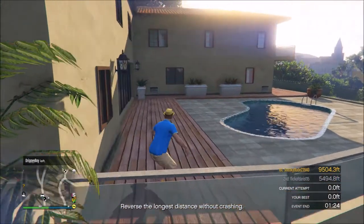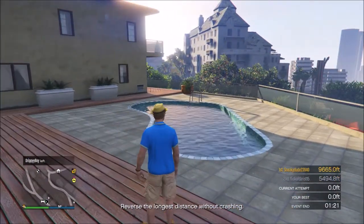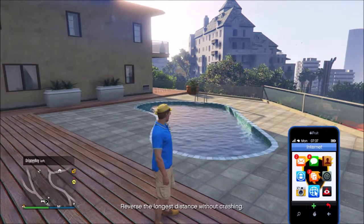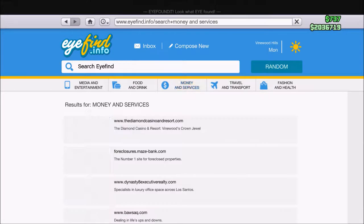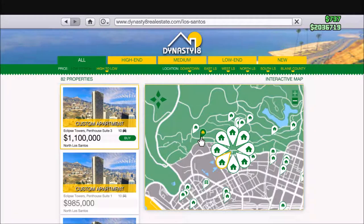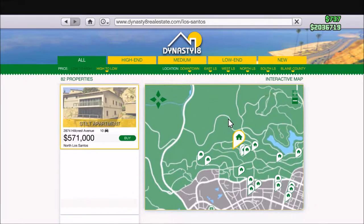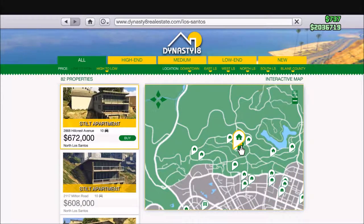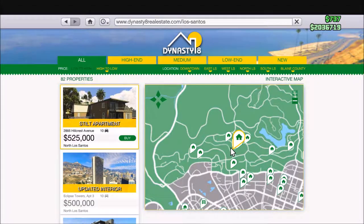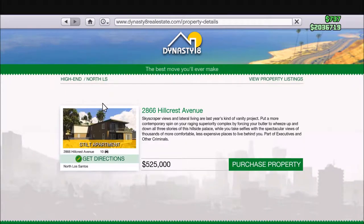Does it have a pool? It does! I looked online — I don't know if this is an apartment or if it's its own house. I don't understand GTA's housing market. It's a stilt apartment. I don't know what that means — does that mean it's not a house, does it mean it's an actual apartment? I mean, it is GTA, so I'm not gonna have anyone living in there. I kind of want to get it. I have my eyes set on this — it is like a proper house.